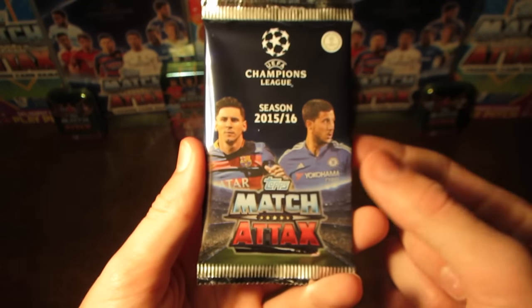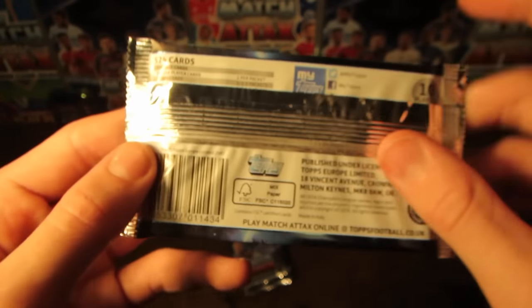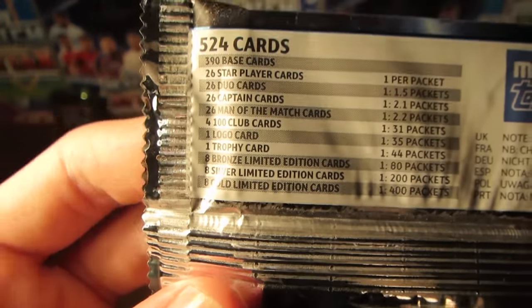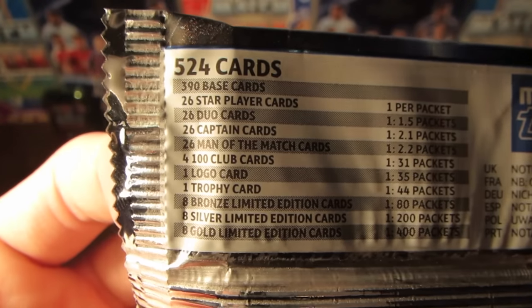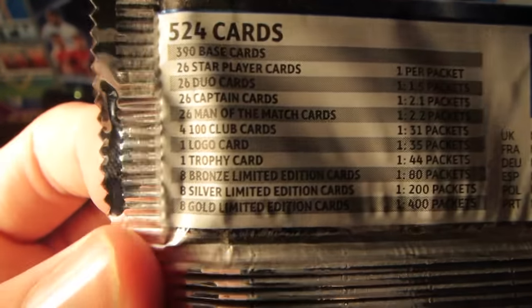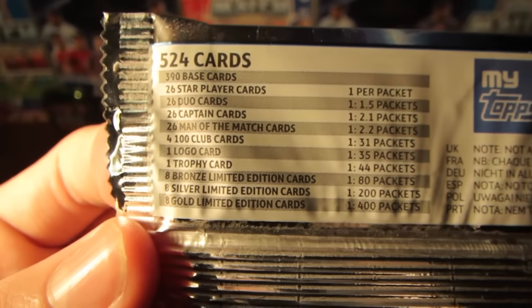Which is great. You can see the packet design on the front there - a real Champions League stadium, two players, and then the blue design at the top. On the back, we have got the packet odds. There are 26 star players, duos, and captains - that's one for each team included in the collection. Star players are one in every pack, duos are one in every 1.5 packs, and captains are one in every 2.1 packs. And matches are one in every 2.2 packs, so you would expect to pull about 2 inserts per pack.